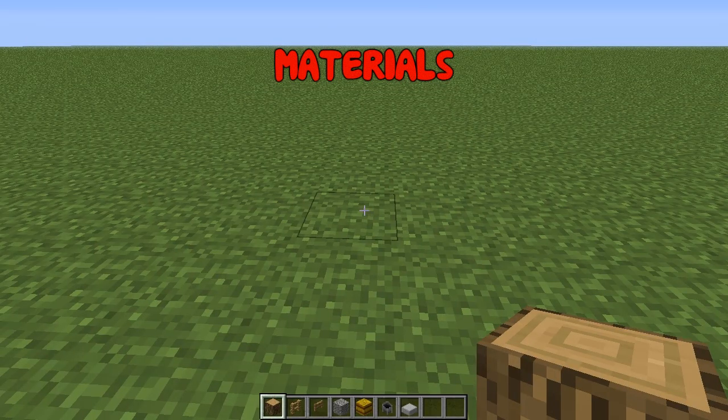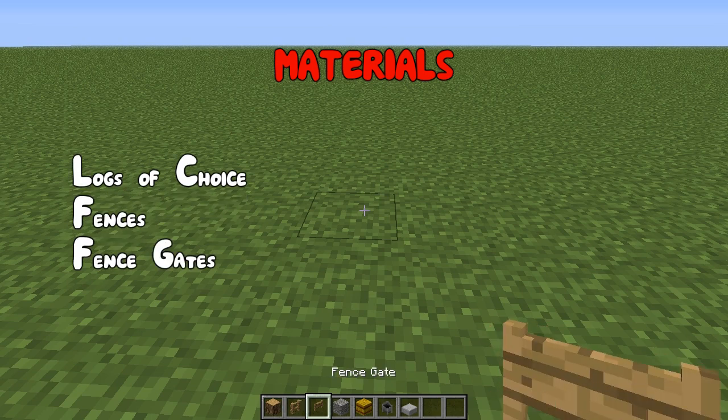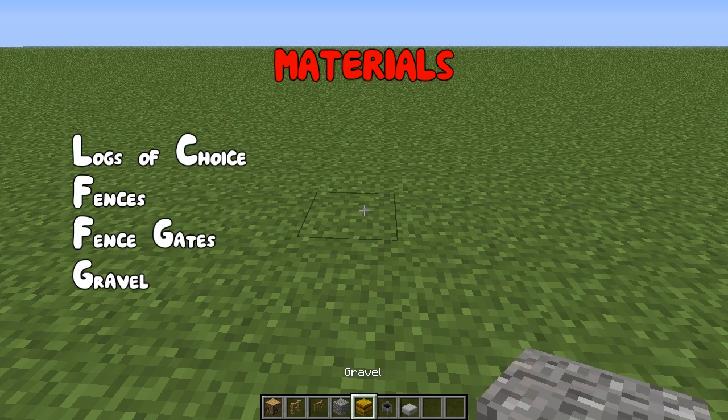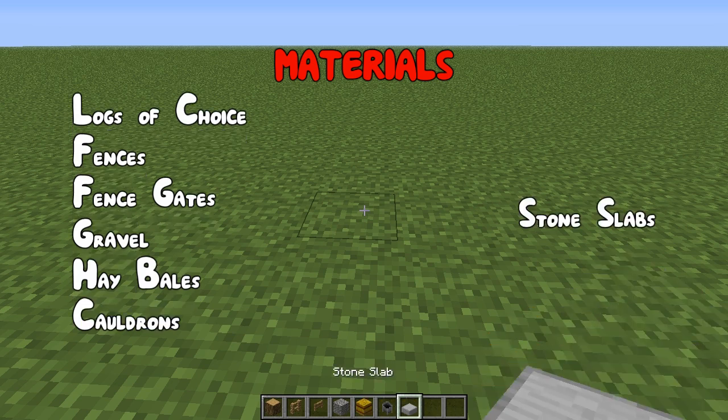So what you are going to need is some logs, some fences, a fence gate, some gravel, hay bales, some cauldrons and some stone slabs.